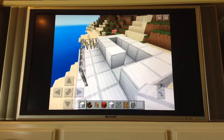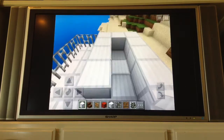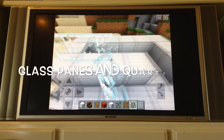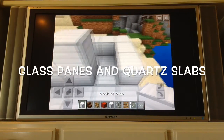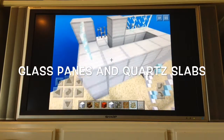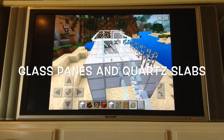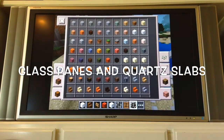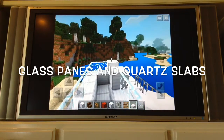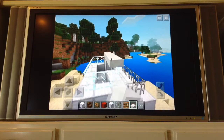We break that block — sorry about that — then we go over here and make it like that. Then we come over here with three blocks, there's no block here so you can go into it. Then we put some glass right here, then a block and a block right there, then some more glass going along the sides. We also need some quartz slabs, and we use the quartz slabs as the roof.